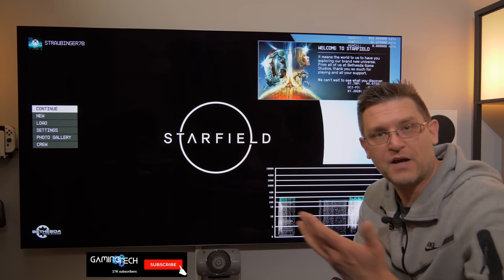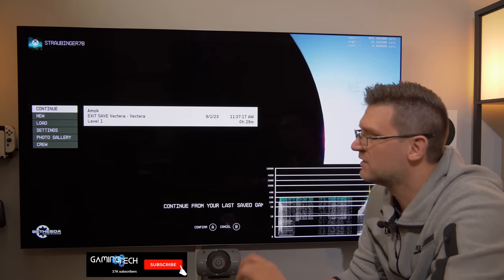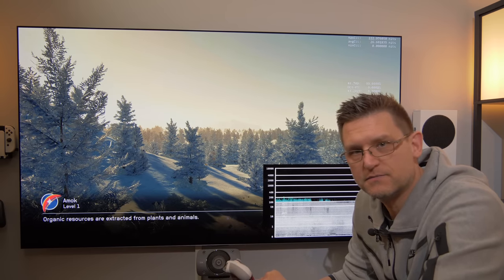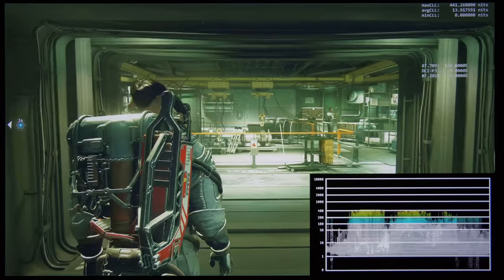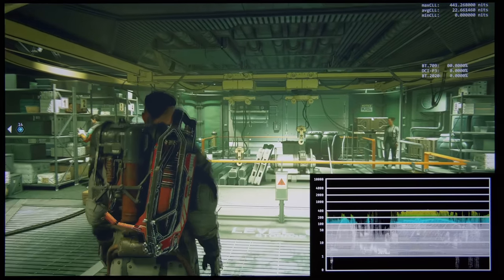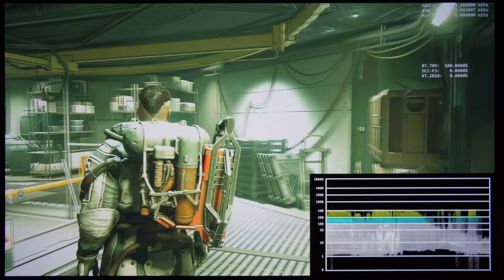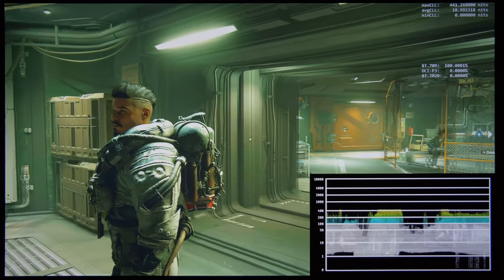As soon as the sun comes up on the start screen you can see it goes to 1000 nits, which is absolutely weird. Because when we continue into the game, the maximum peak brightness is limited to 400 nits. Regardless of where we're looking — even at very bright spots — the maximum is around 440 nits at the moment.